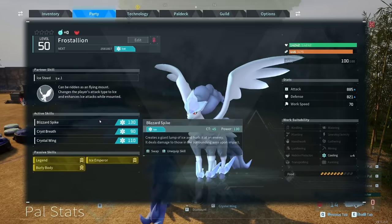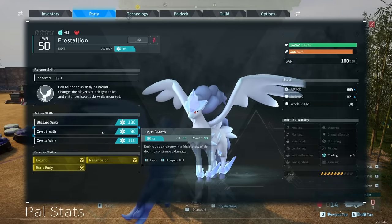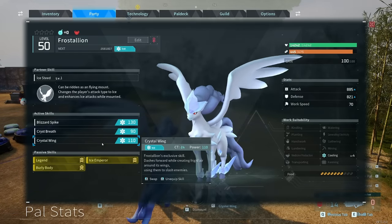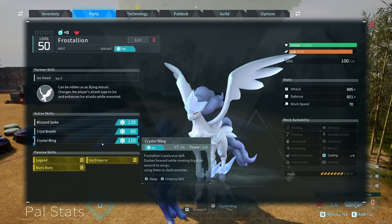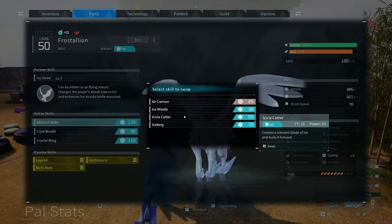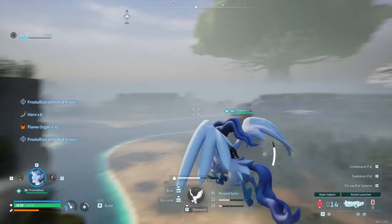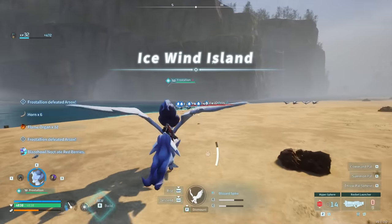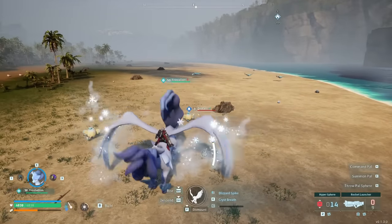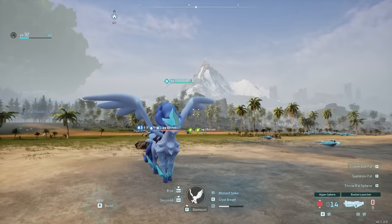Frostallion comes with Blizzard Spike (45-second cooldown, power 130), Crystal Breath (22-second cooldown, power 90), and Crystal Wing, its exclusive skill. Crystal Wing is a forward dash that creates frigid air around its wings, using them to slash enemies — it can also freeze targets. It's also got Ice Missile, Air Cannon, Icicle Cutter, and Iceberg. Crystal Wing has decent range and wide berth, so you can hit many enemies at once. The best part is once you hit something, it doesn't stop — you can keep using it past your first hit.